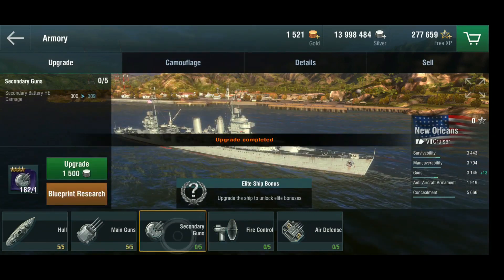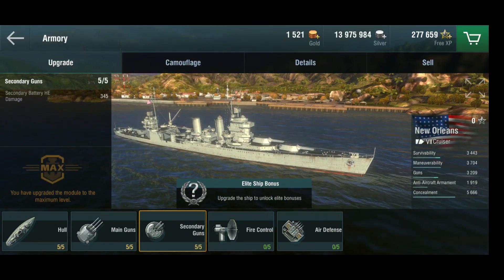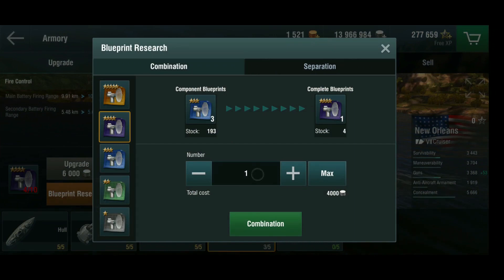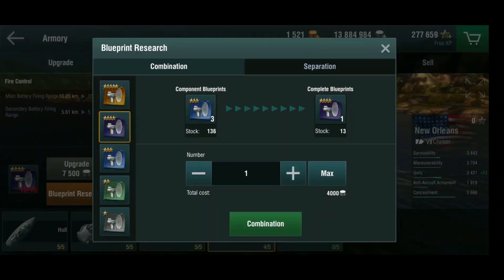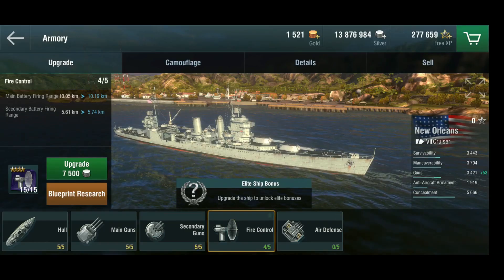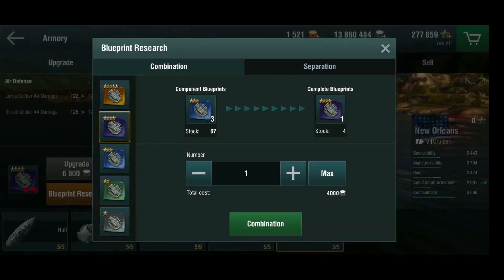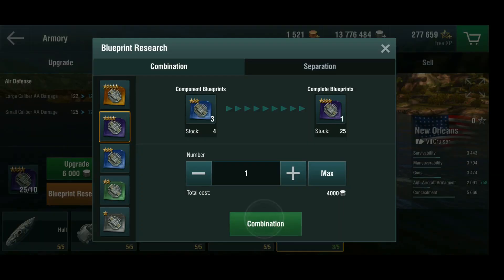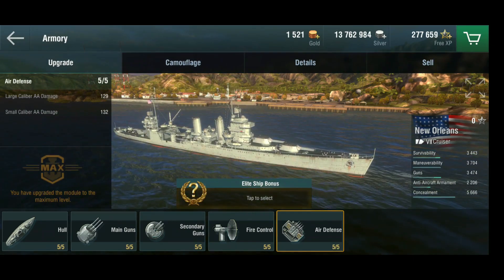We definitely have enough blueprints for the secondaries - simply because I'm not necessarily a battleship player. We're going to need 19 of these. Done. We need 6 and 15, so 21 of these for the next one. It goes into the money - well, that's what I got premium ships for. I actually have to make a video about economy at some point. Okay, so everything's fully upgraded.